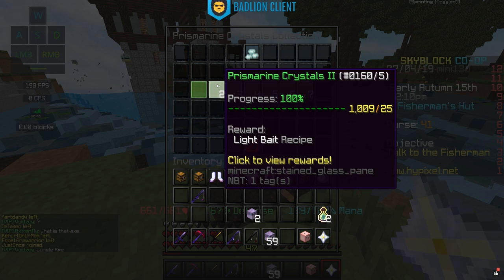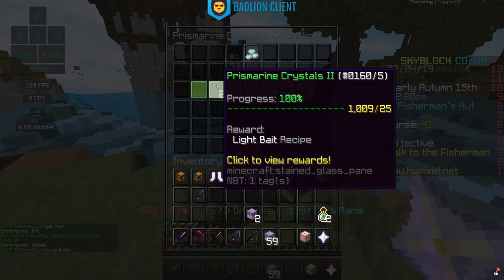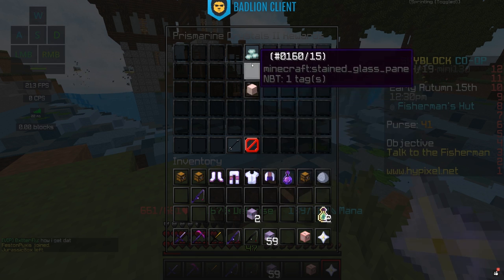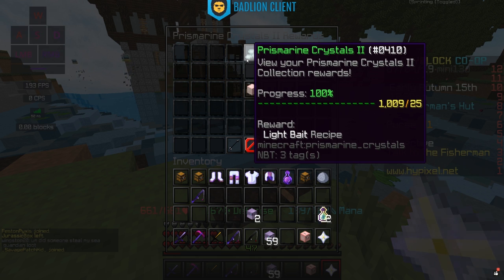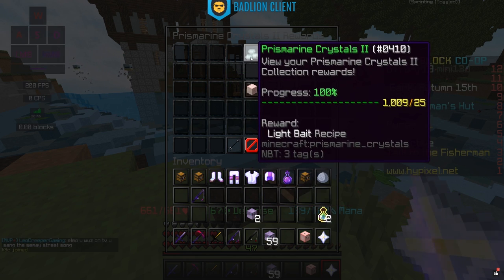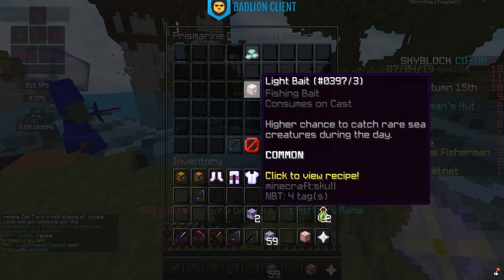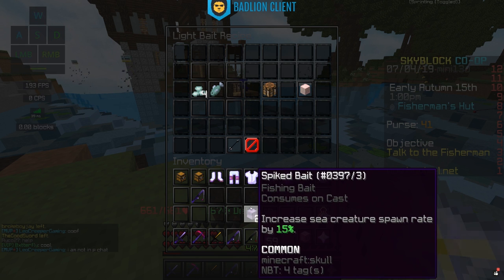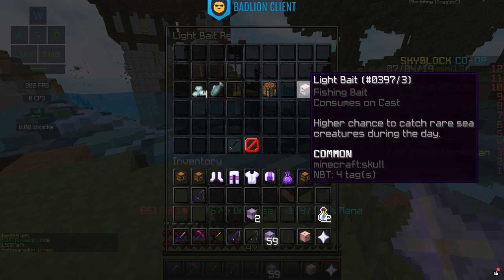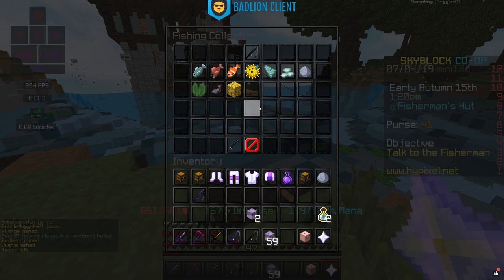Now we have Light Bait, which for some reason isn't very good. It should be equivalent to dark bait but for during the day, but it's just not. It comes from the prismarine crystals collection — you need 25 prismarine crystals collected to craft it. It gives a higher chance to catch rare sea creatures during the day, but for some reason the spiked bait is better than it during the day. I wouldn't craft it right now; I imagine at some point they'll change it to be equivalent to dark bait.